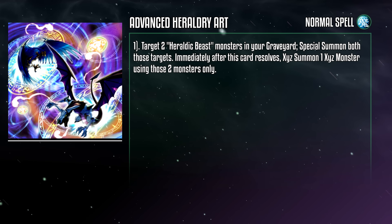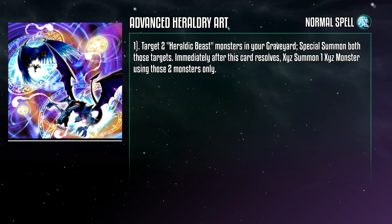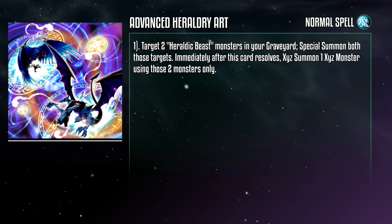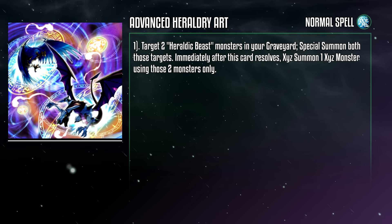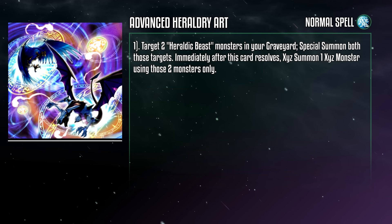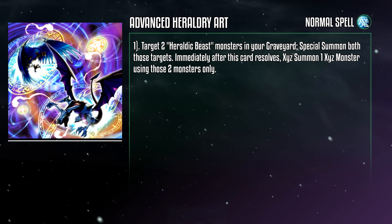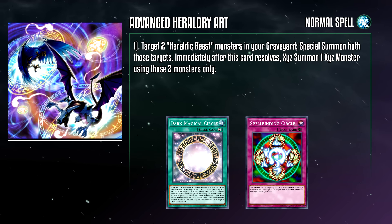Advanced Heraldry Art is a normal spell card that targets two Heraldic Beast monsters in your grave and special summons both targets. Immediately after this card resolves, Xyz summon an Xyz monster using those two monsters only. It's a free Xyz summon of any rank 4 you could ever want just by using yarded Heraldic Beasts — that's actually pretty good. As long as it's generic, or you can find some specific Xyz that take advantage of our existing types and attributes, you've got yourself access to another power player. It's a great follow-up to cards like Heraldry Patriarch.